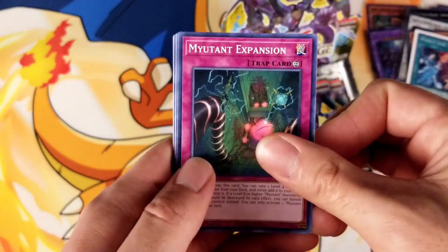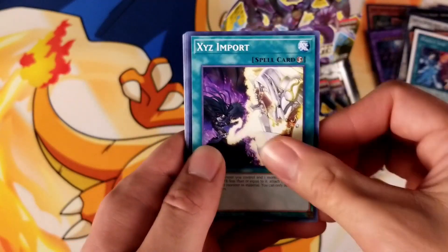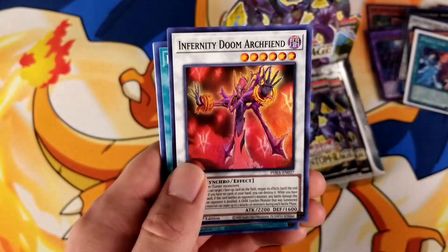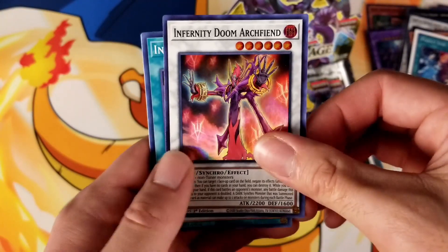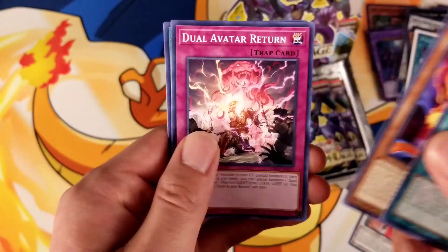Come on, Armatile or a Starlight Rare — let's see if we can get it. Okay, Mutant. And you got Super Rare Infernity Doom Archfiend. Pretty cool name. Infernity Wildcat, Dual Avatar, and Charge Into a Dark World.